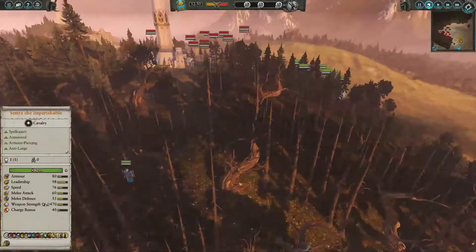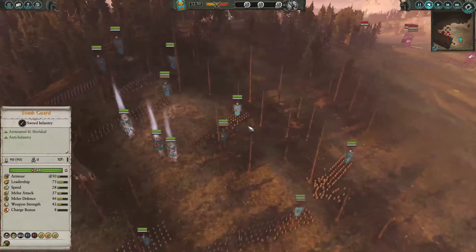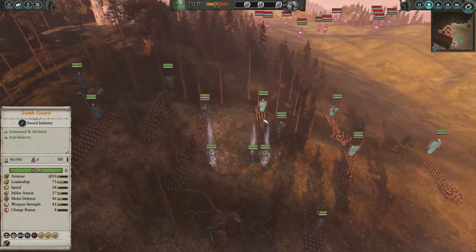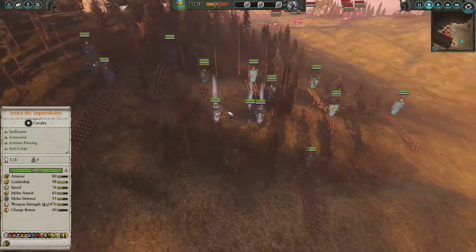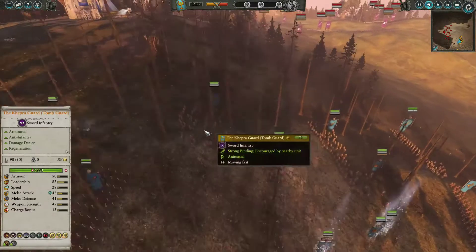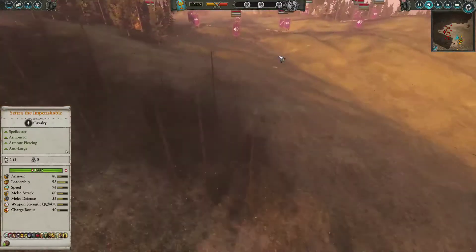Also back here I've got 2 Carrion units which I just need to send into any enemy missile units. There's a weird formation from me because I thought I had locked my group, but I immediately found out I didn't, so I had to reset all of this and reform the line before moving up again.